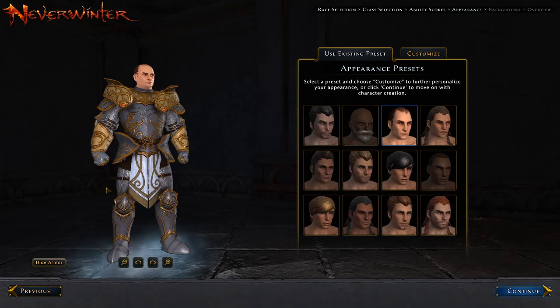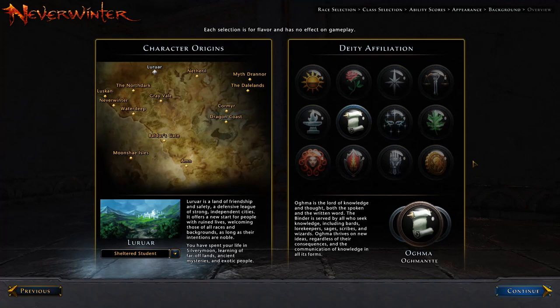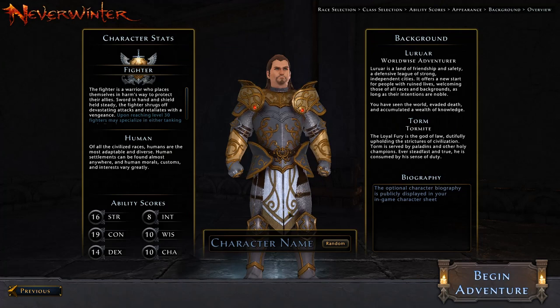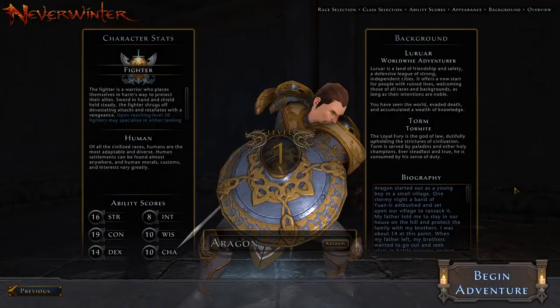Now for the visuals of my character — I'm just going to run through it and skip to the end result. I have finished making my character and here he is. Let's continue. Here you choose a deity; it does not matter whatsoever what deity you choose, so just pick whichever one comes to your roleplaying fancy. I'm going to choose Torm. Here we need to make our character name — let's just name him Aragon, as I don't currently have a character named that. You can fill out your biography and so on. Feel free to inspect me if you ever see me in game, and let's begin the adventure.